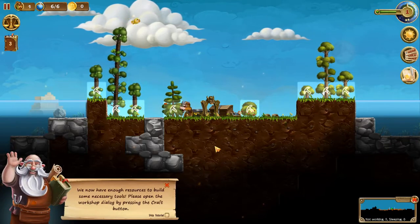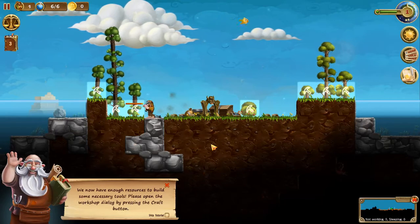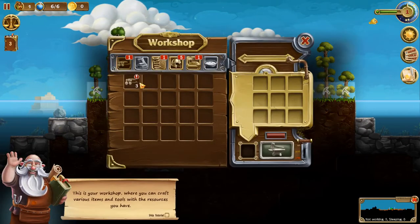Now I have enough resources to build some necessary tools. Please open the crafting dialog by pressing the craft button — that's down here. You got equipment, you got crafts. This is your workshop where you can create various items and tools with resources you have. On the left, you can see the resources in your stockpile.